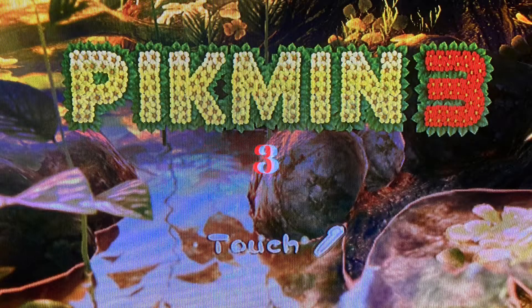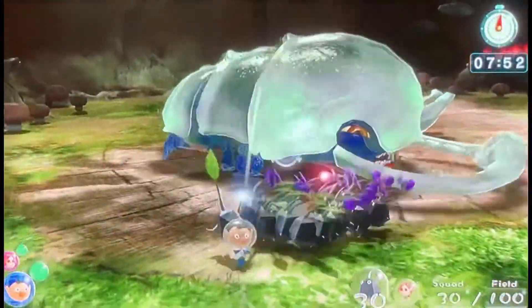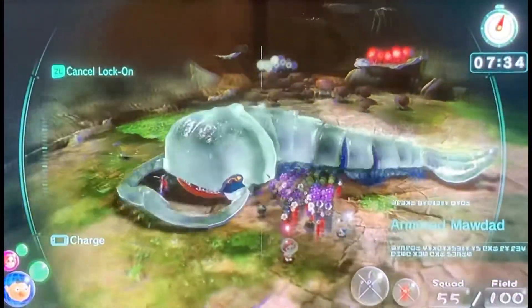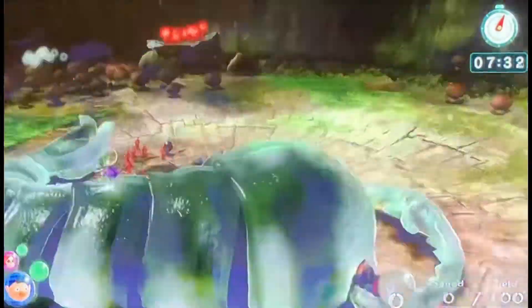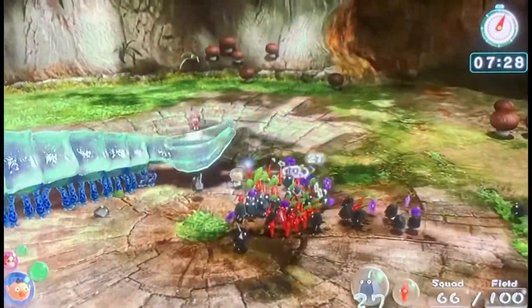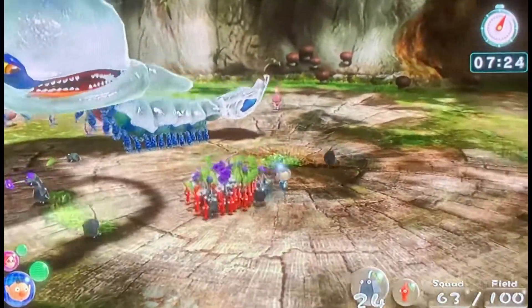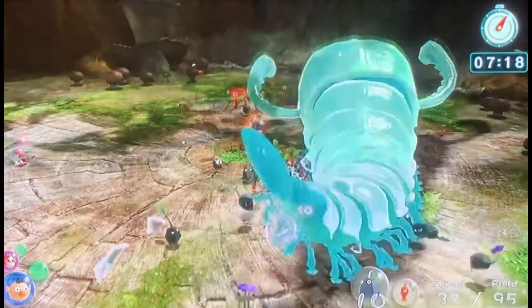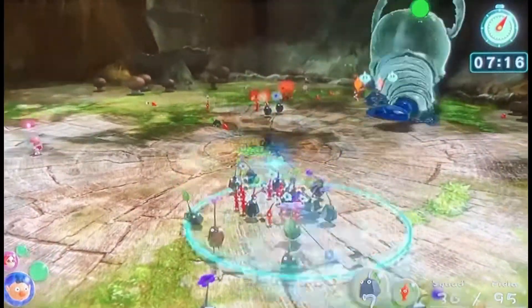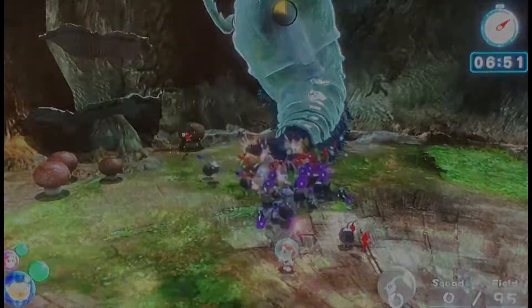At number 3, we have the Armored Maul Dad. This guy is a classic. What you have to do is break the armor using Rock Pikmin, and then attack it with Red Pikmin. Eventually, if you keep repeating the process, you will win.